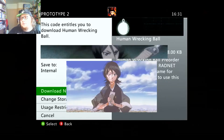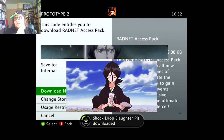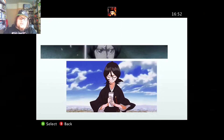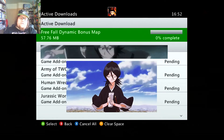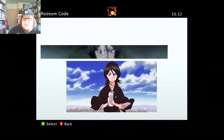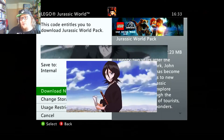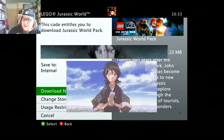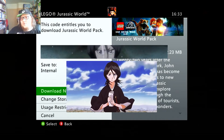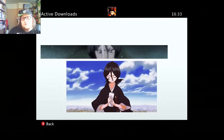Unlock the Human Wrecking Ball for Prototype 2 — nice! The Ragnar XS pack — I would have been surprised if this hadn't been successful. I hoped the code wasn't claimed, and it was not claimed! Check out the Jurassic World pack for Lego Jurassic World. Why would you need a Jurassic World pack for Lego Jurassic World? Isn't it already Jurassic? Isn't it already a world?